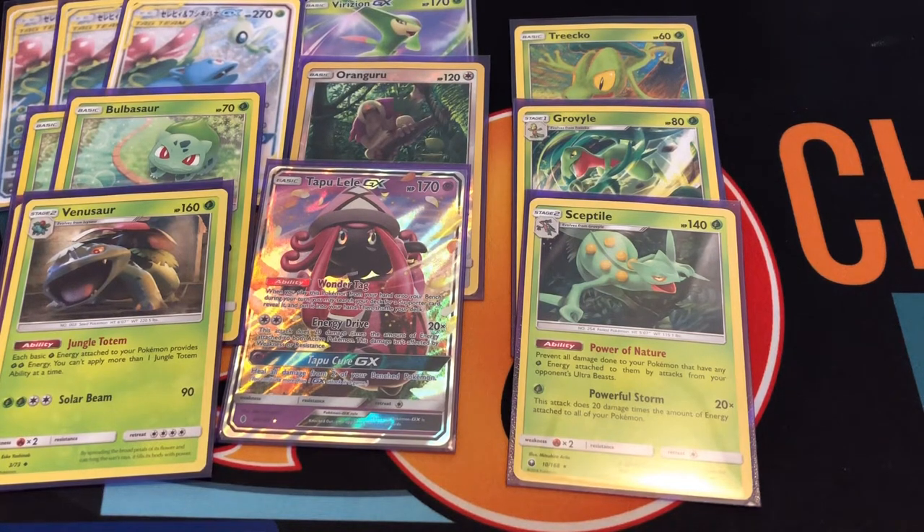Hey guys, welcome to another video. Today I will be doing a Celebi and Venusaur GX tag team decklist. I'll be playing three copies of Venusaur and Celebi. The first attack costs one grass and two colorless, does 50 damage, and leaves your opponent's Pokemon confused and burned.